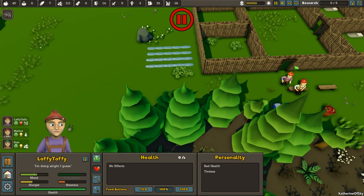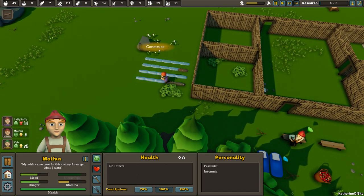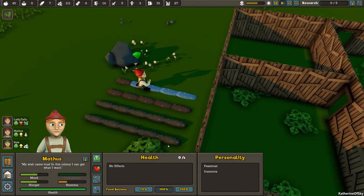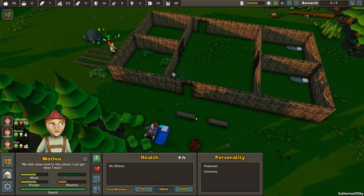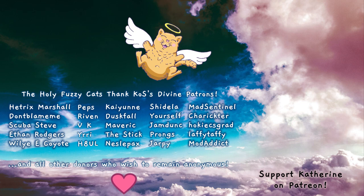Let's get our farmer person Laffy Taffy to go ahead and work on these fields. I'm going to ask you to help construct these things as well, Mathis. That way they can both work on that and the fields will get ready to be sown by Laffy Taffy as he completes his work. I think this is actually a really good time to end the episode for today. We need to also assign them their beds in a bit, but we have no more time for this episode. So thank you so very much for joining me. Take care of yourselves and each other, and I'll see you next time.